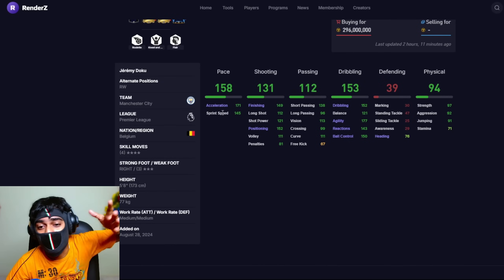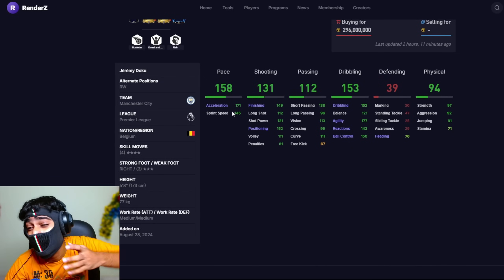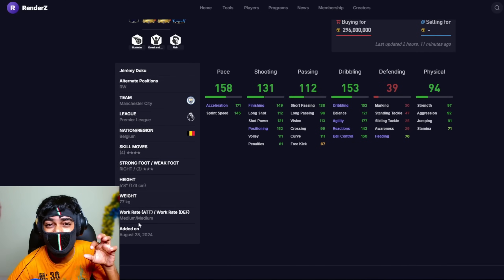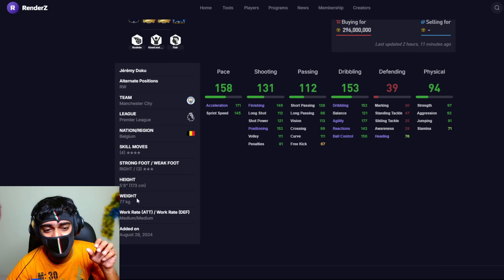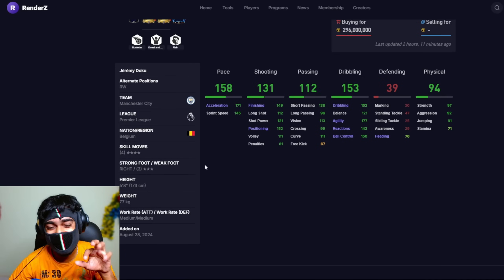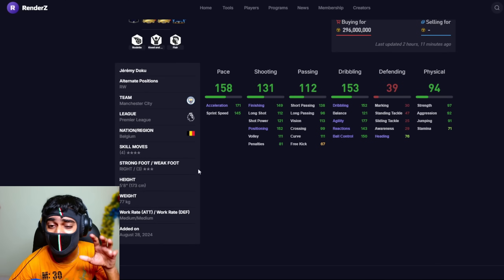The last winger in our list is Jeremy Doku — one of the fastest with 171 pace and 153 dribbling. Medium-medium work rate can be an issue, but he has five-star skill moves and stronger right foot. His skill move standing ability isn't great, but he can definitely come off the bench and make an impact with that blistering acceleration.